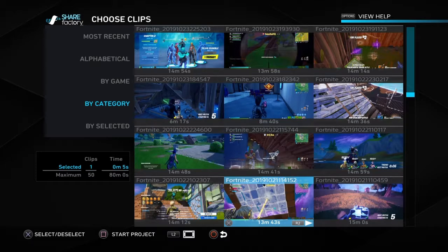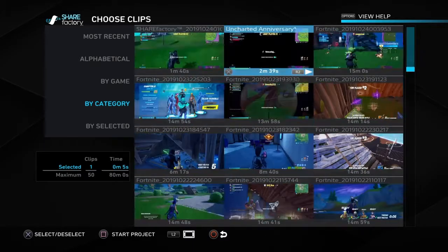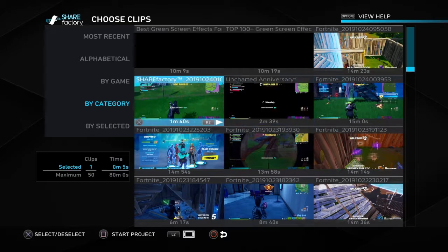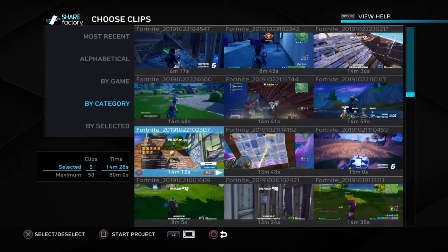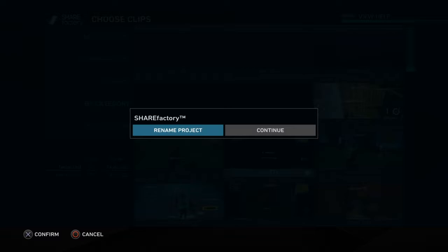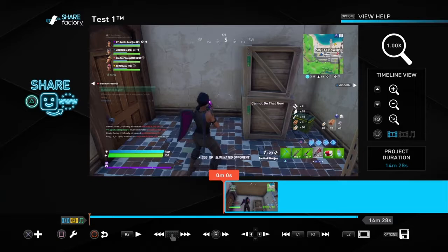Once you press the Share button it will restart. I have a lot of little clips from my time in Fortnite. We can do a quick video — I'll try this one for now. Once you click on it, you can select more clips, but I just want this one. Once you select it, press Square to start the project. You can rename it — for example 'Test One.' You can do more than one at a time but I usually just do one.